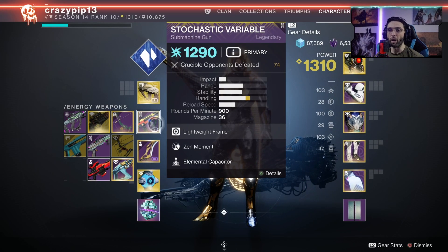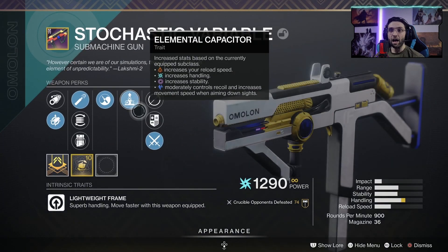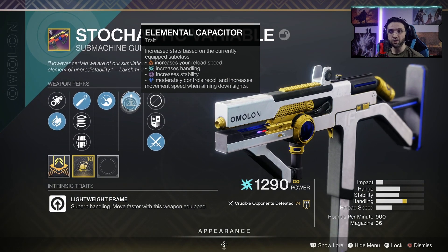Check out this badass weapon — this submachine gun. I'm telling you right now it absolutely shreds in PvP. This thing is a beast. As you can see, I got one with Elemental Capacitor, and that is precisely what I think makes this weapon so good.